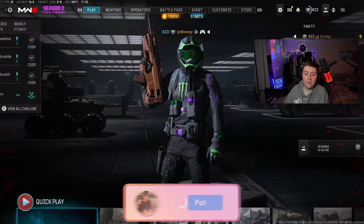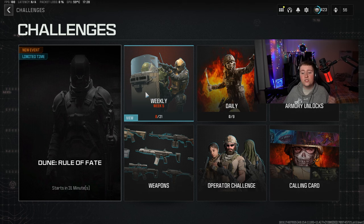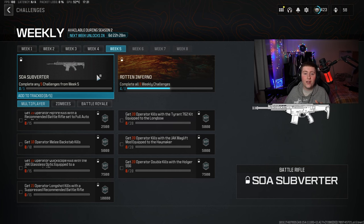We're going to go back to the main menu and click 'View All Challenges'. Go to the weekly Week 5 challenges and right here we can see all the challenges we can complete to unlock the SOA Subverter. On this menu we can see the SOA Subverter and it says complete any five challenges from Week 5 to get this gun.